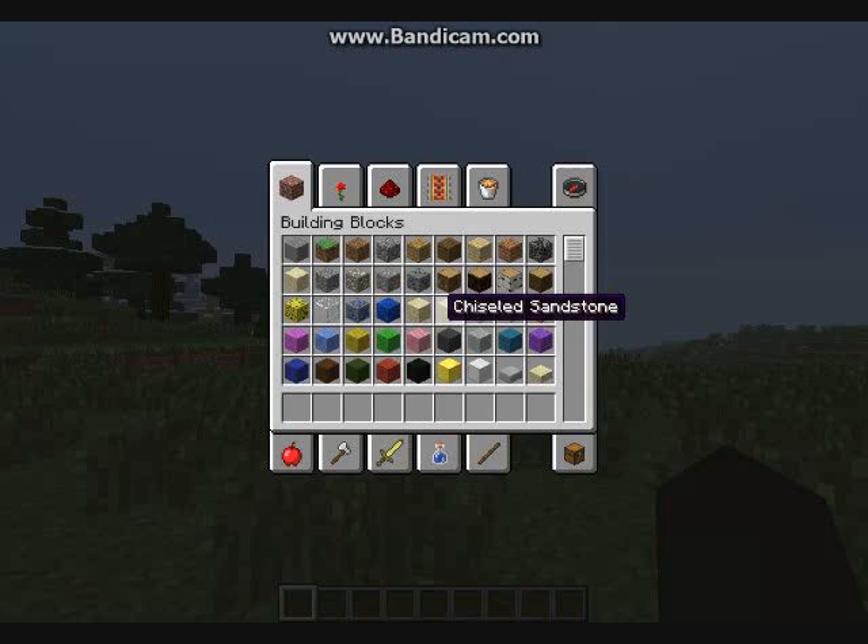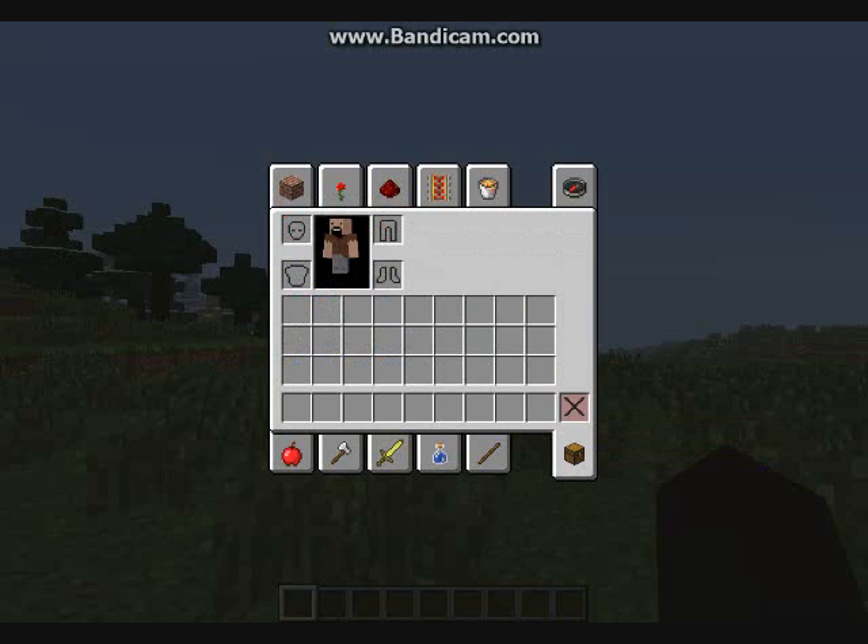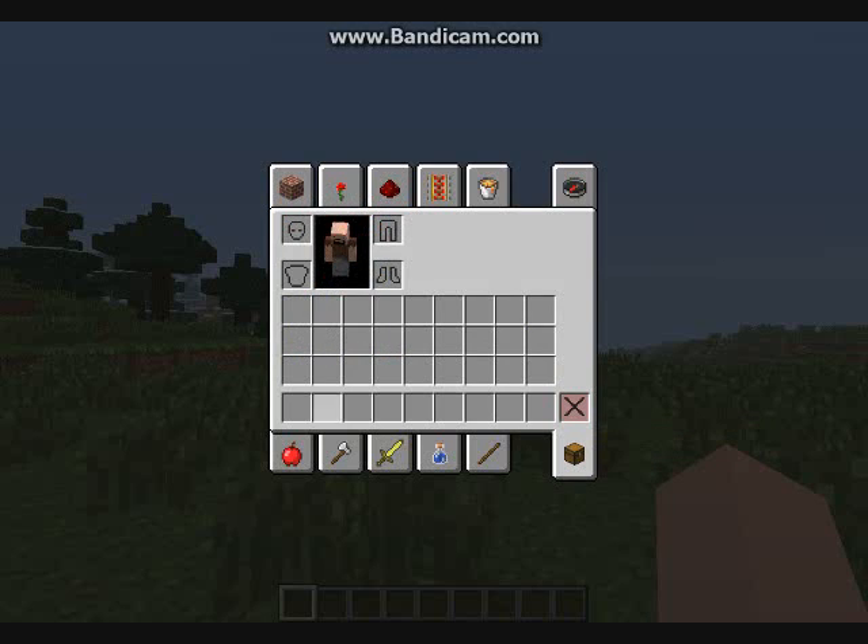One downside to the 1.2 creative menu was that you could only access the bottom bar — you could only put a limited amount of stuff in there. But now a new feature in 1.3 is that you can actually access your full survival inventory and your armor slots as well.